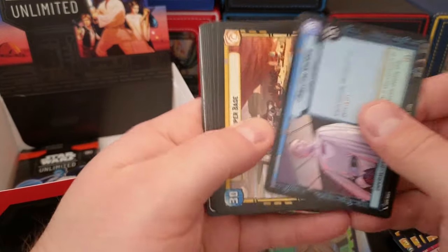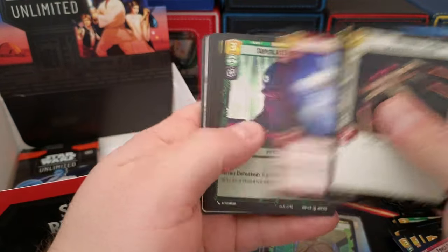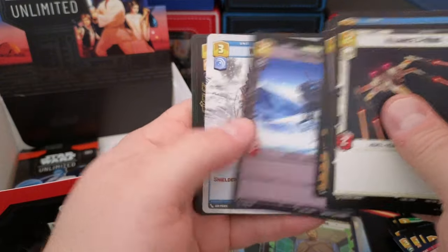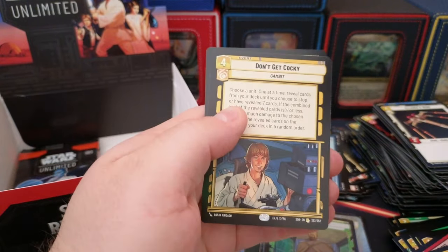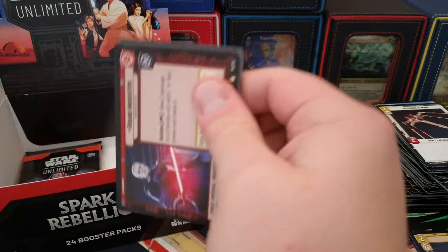Director, Director Krennic. Wilderness Fighter. Don't get cocky. So far we've only got two legendary pulls in the box.